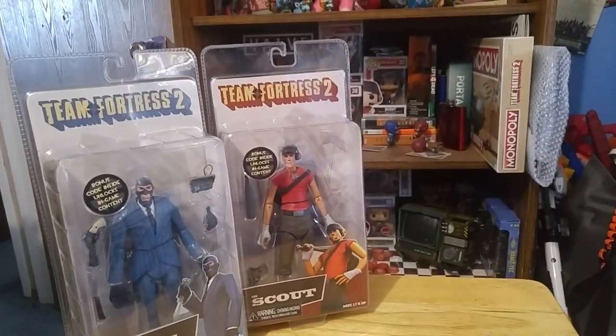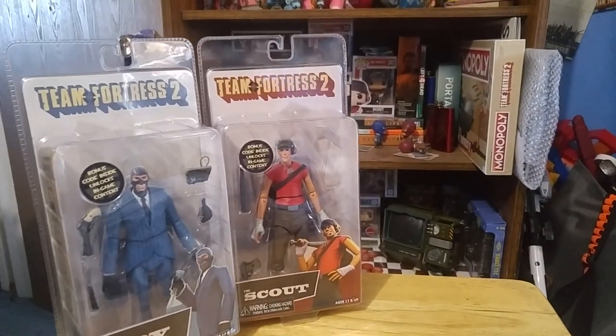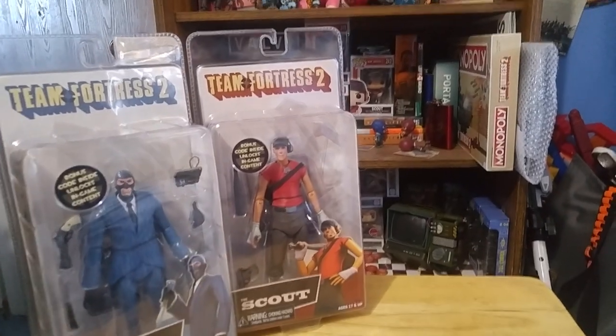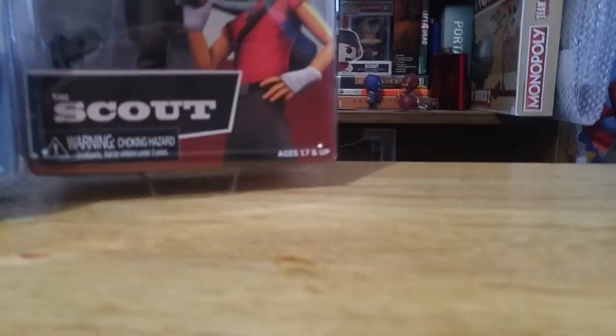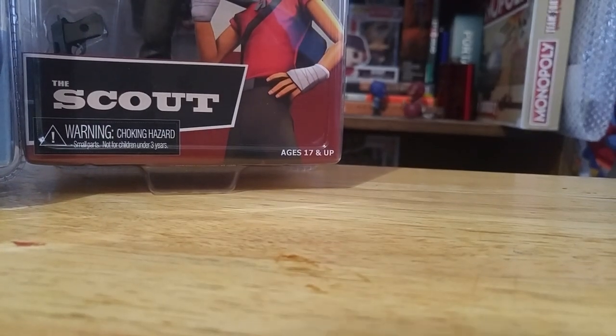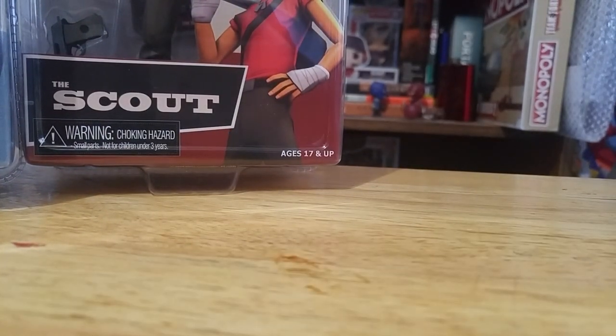So just how this is going to go — again I do apologize for the shakiness of the camera — is whenever I'm opening one of them, I'm just gonna set my camera down, because I don't have any official rigging. I'm gonna open it up, sprawl everything out, just to show you how the figure looks and compared to the Red counterparts if I do have them. I'm gonna be opening the Blue Spy first.